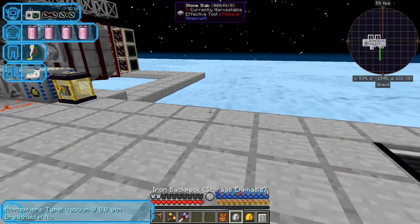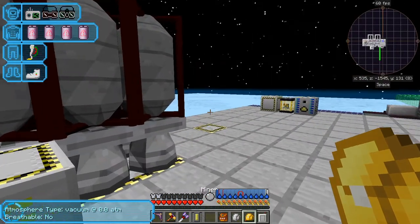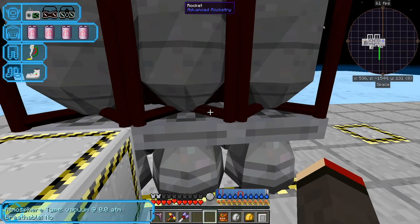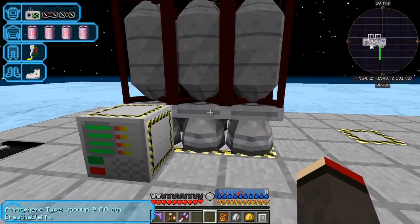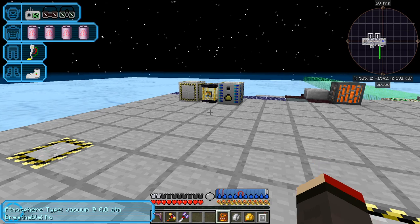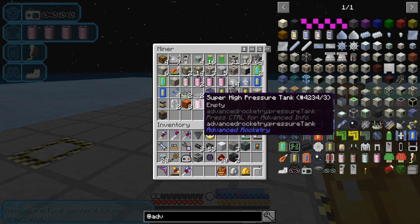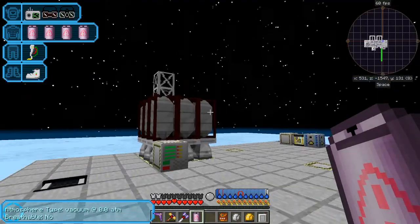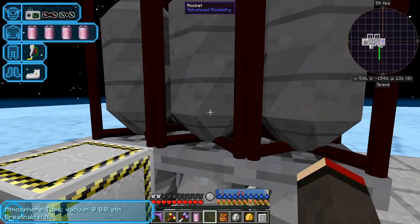Now all we need is a space station chip — let's get the space station 2 chip. I have unprogrammed space ID chips, so I'll right-click to put that into the guidance computer. I need to fuel it first. I'll take an empty tank, right-click it to fill it with 8 buckets of fuel, then shift right-click that — it's filled up. In we go and off we go.